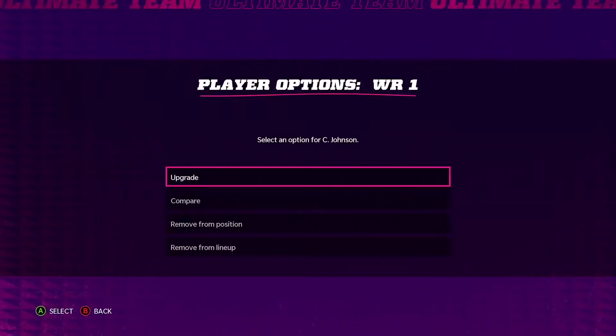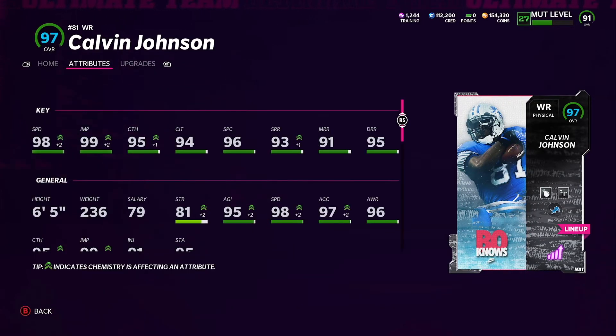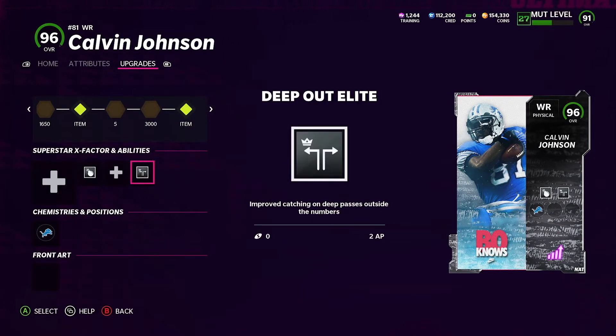Deep Out Elite on both my receivers — Calvin being one of them. He has 98 speed and 99 jump so I'm definitely not afraid to throw a deep ball with him. It does cost two AP with him because he's a Physical archetype, which sucks, but it works great on physical receivers because they're built to go up and get the ball.